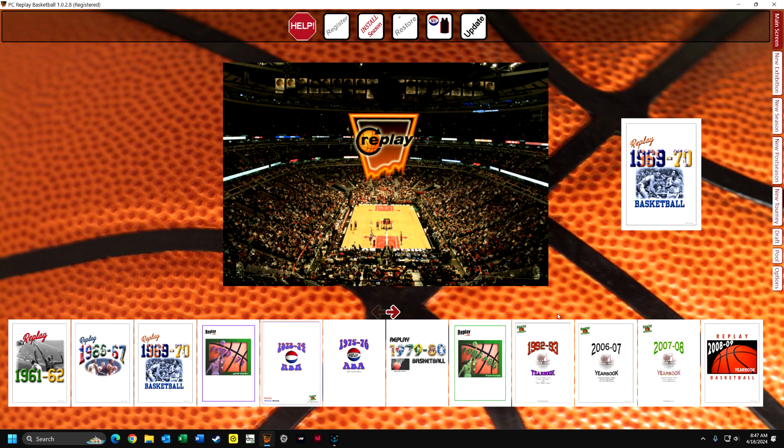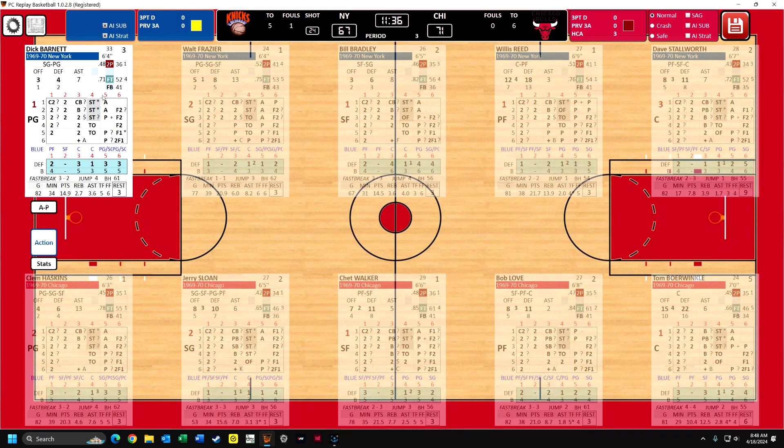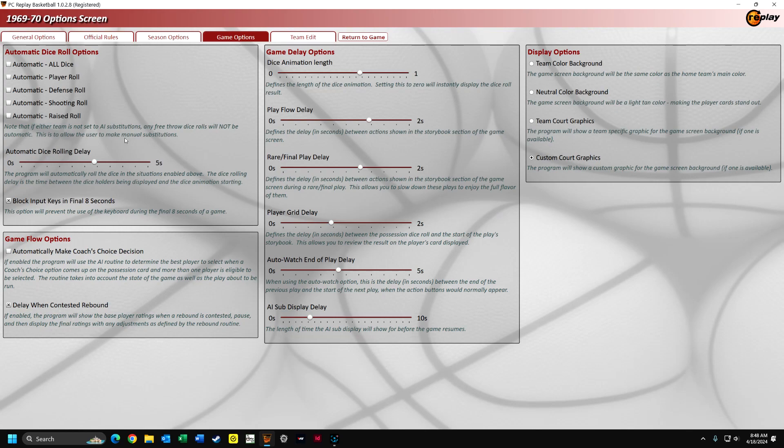Hi, this is Lefty Dad, and I'm going to be doing a replay of a game from 1969. Here's the season - I click on that, and it's going to be the second half of a game from October 18th, kind of near the beginning of the season, between the New York Knicks and the Chicago Bulls. You can see it's starting the third quarter, and the Chicago Bulls are up by four points. So let's go to the game, and actually I'm going to turn off the sound because it would be incredibly noisy.